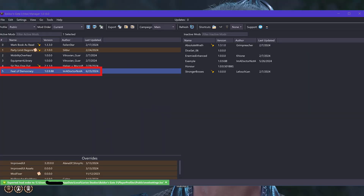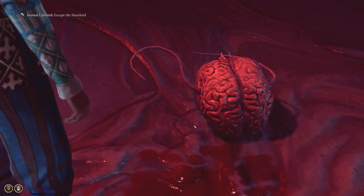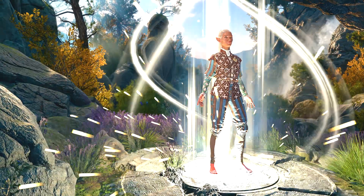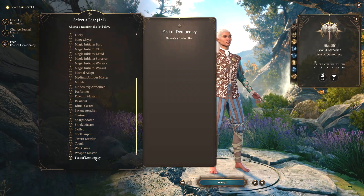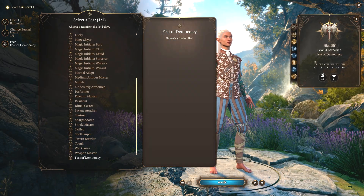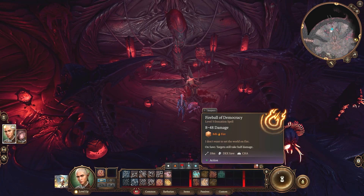For step 7, we test. Drag the pack file into the Baldur's Gate 3 mod manager, then save so you get experience to level up and test your feat. Proceed to level up to level 4 — you should see your new feat at the bottom of the feats page. Select it and level up. If you go back to the game, you'll see that now you have your custom spell.